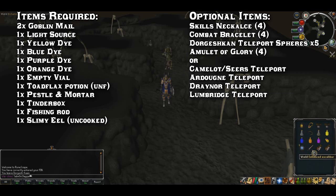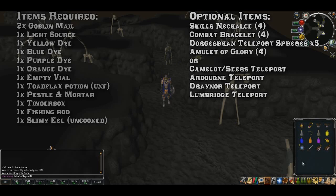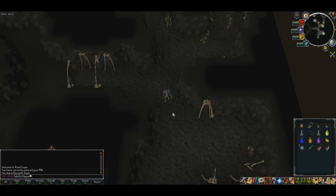You'll also need one uncooked slimy eel. I'd highly recommend a Skills Necklace with four teleports, a Combat Bracelet with four teleports, a Dorgesh-Kaan teleport sphere — about five should do — and an Amulet of Glory with four charges. If you can't use any of them, you can use the Camelot, Ardougne, Draynor, and Lumbridge home teleports.